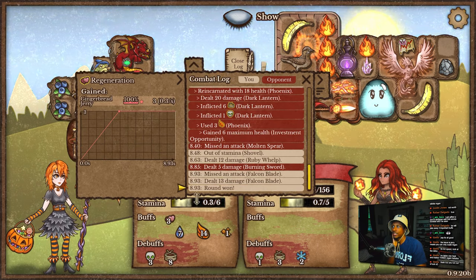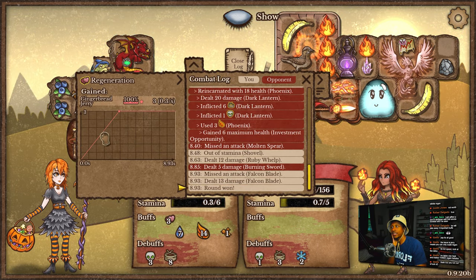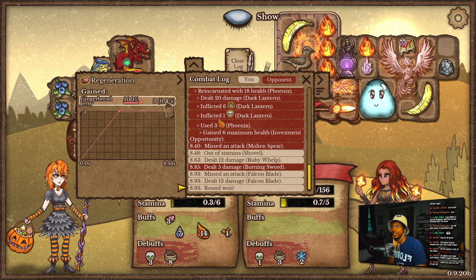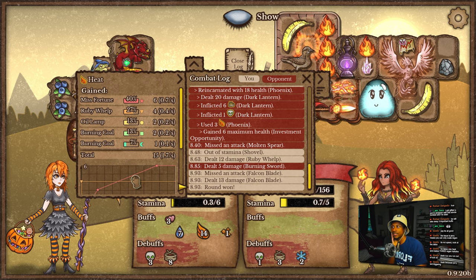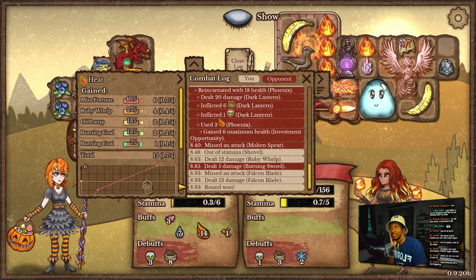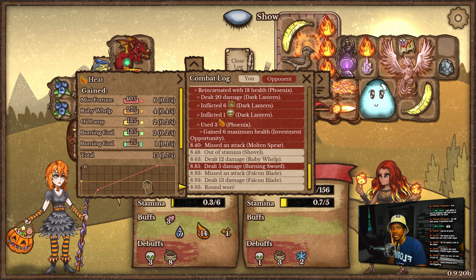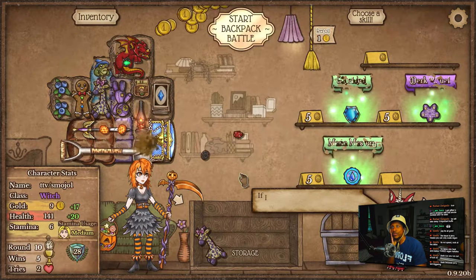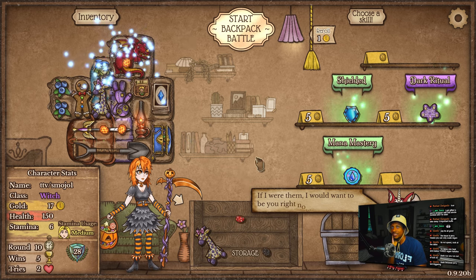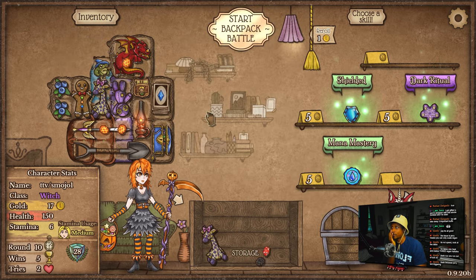I mean, the numbers wouldn't really do it justice. But this is a 0.3 second — we're generating 0.3 regeneration every single second. And for heat, we're generating 1.7 heat every single second. Yeah, that's because Jerry is a trigger. But I still feel like we're just gonna generate more heat than needed, regardless.